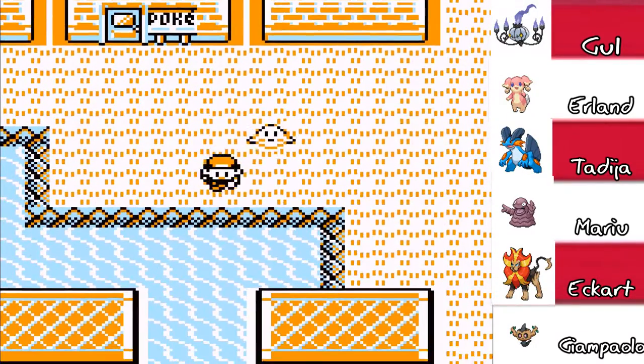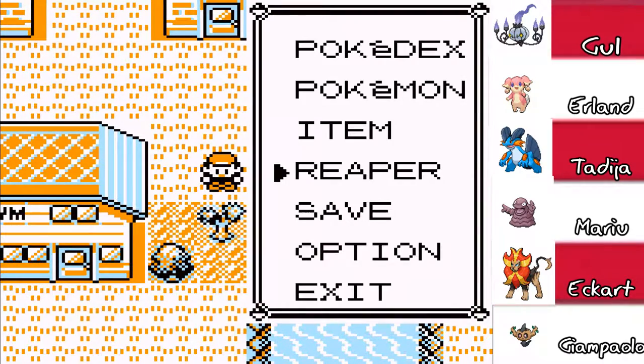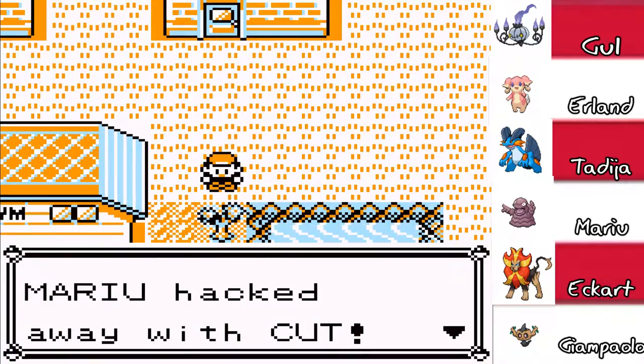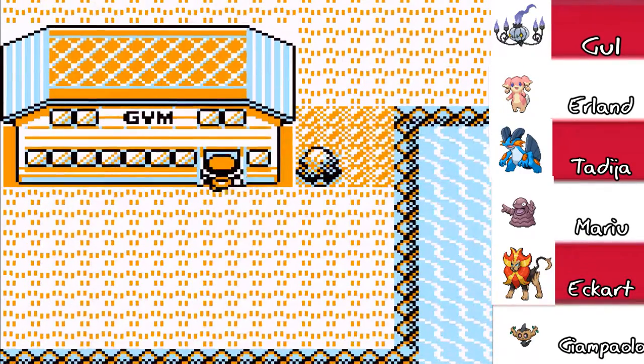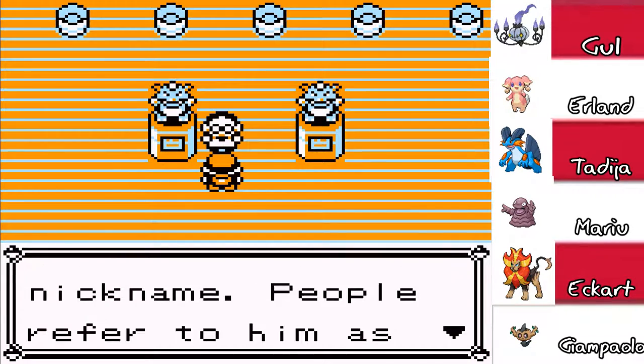Which actually kinda makes sense — a poison type should get rid of trees, right? Yeah. So we're gonna cut you down. Watcha-cha-cha! So there you go! I can just hop in the gym because we have the badge for it. Champ in the making!